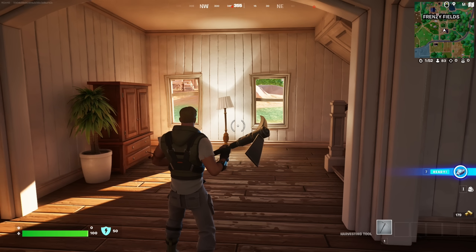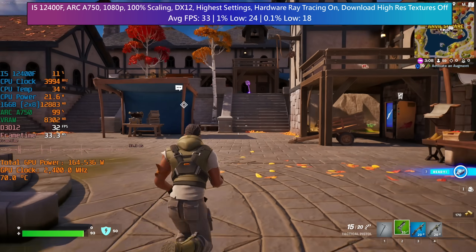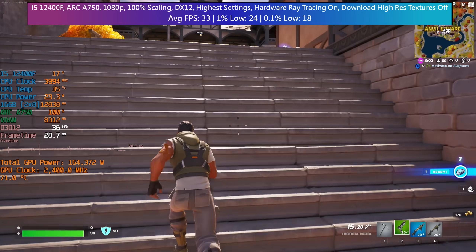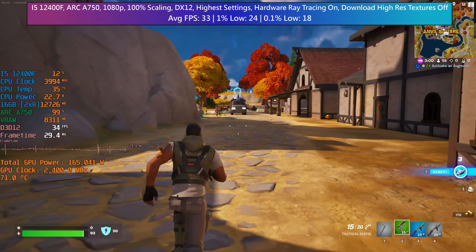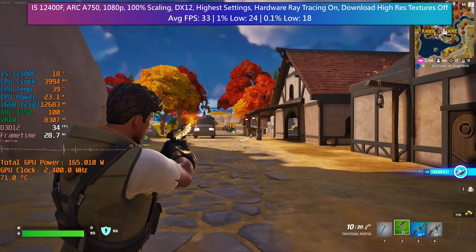Of course, cranking everything up can come at a cost. My mid-range Intel Arc system here is a good example of that. I suspect it's the ray tracing that's eating up most of the frames, and we could definitely play about with the options to find a far better balance between graphical quality and performance, while still enjoying the newly added Unreal Engine 5.1 features.